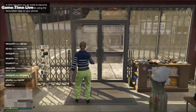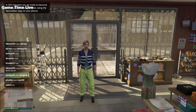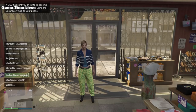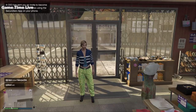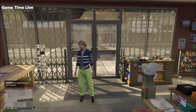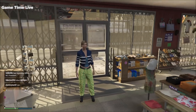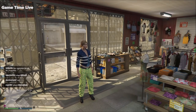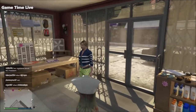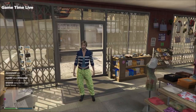Hey guys, welcome back to this brand new upload here on the channel of Game Time Live. Because the latest tryhard outfits — the couples outfit — was highly requested and went really well on the channel, I'll be featuring another couple tryhard outfit in this video. This video will basically be showcasing a tan male and female outfit working off the latest patch of 1.46, done with the outfit transfer glitch.